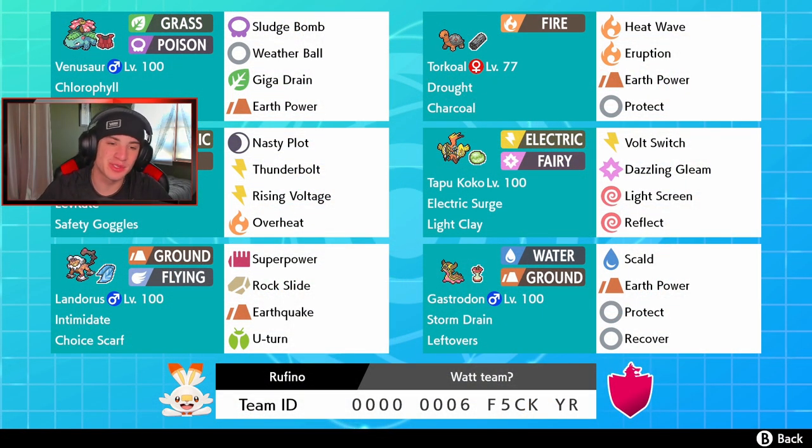Shout out to Rufino, thank you so much for dropping this team — we absolutely rocked out with it on the ranked ladder, went two and one, should have been three and oh, you guys already know that. This team was fire — we had Gastrodon coming up clutch and that Venusaur and Torkoal combo, you guys already know that thing is phenomenal. That is gonna be it for today's video. If you enjoyed the content, don't forget to smash that like button, and if you're new here click that big red subscribe button so you know when my videos go live. Thank you guys so much for watching, I'll see you all in the next one, peace out!